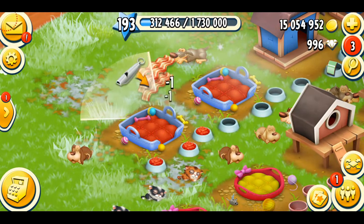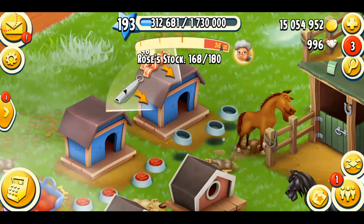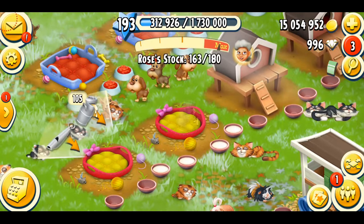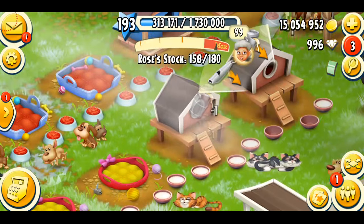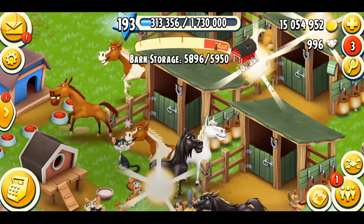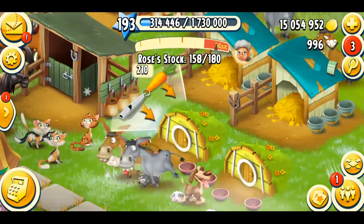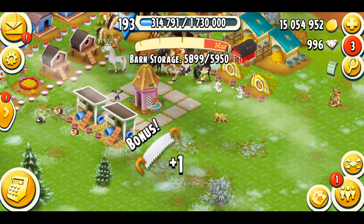Now I'm going to wake up my pets, starting with the puppies — they look so cute while sleeping. I got a nail, which was not nice. Then a land deed and a saw — that's nice. Moving to the kittens, my favorite. Not the nail again! Why do the puppies and kittens always give me nails? Waking up the horses — three expansion materials. Donkeys — nothing. Bunnies got a bowl, and my guinea pigs that I always forget.